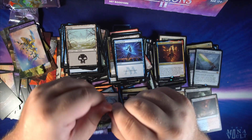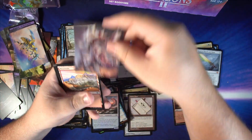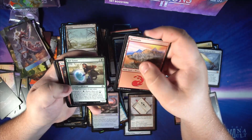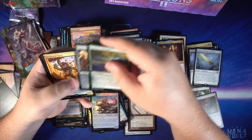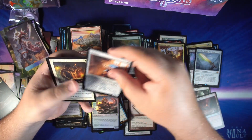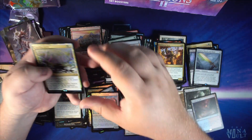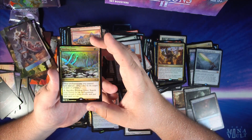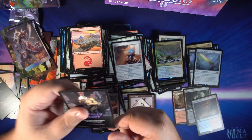Looks like we got about three packs left — will we be able to get up to four fetch lands? Guess you'll have to stay tuned to find out. We get Territorial Kavu, a nice new card — that's our rare — a Milliken, old border Blacksmith's Skill, a nice little foil rare in Sterling Grove. Nice to see this card in foil. And still totally lost.